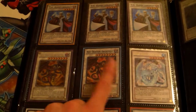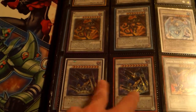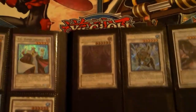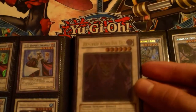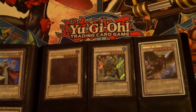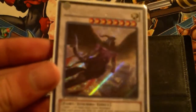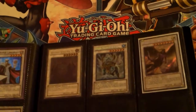Secret Archfiend, super Archfiend, gold rare Brionac for any of those who want those. Two Ally of Justice Decisive Armor — this card is going to be hot, you guys better start picking these up. Revived King Ha Des, this is an ulti. And Angel of Zera — dude, this guy looks so badass, look at him, he's a buff purple guy, he's badass.